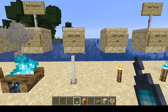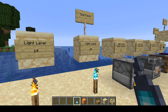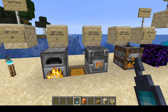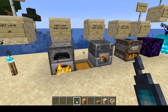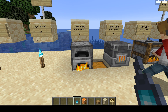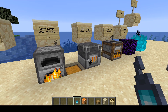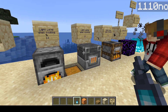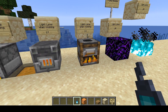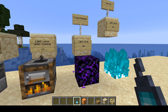This is an end rod — light level 14. A torch is light level 14. A soul torch is light level 10. Then you have these here — Noah just put some iron in to get them cooking, because in order to produce these light levels they must be cooking. This is a smoker at light level 13 when cooking. This is a blast furnace at light level 13 when cooking. So that's the furnace, the blast furnace, and the smoker. Note that the smoker only cooks food — it doesn't smelt ore.